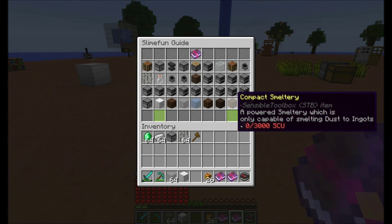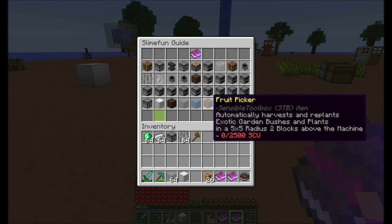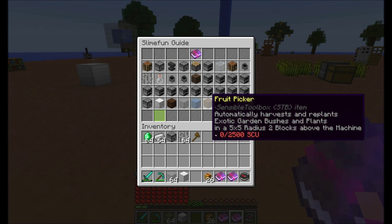And then there's also the compact smeltery, which is used to smelt Slimefun dust into Slimefun ingots — for example, lead, copper, all the dusts and ingots. And there's also the fruit picker. This one requires Sensible Toolbox, Slimefun, and Exotic Garden. I'm not going to cover this in this video, but it harvests Exotic Garden bushes and plants.